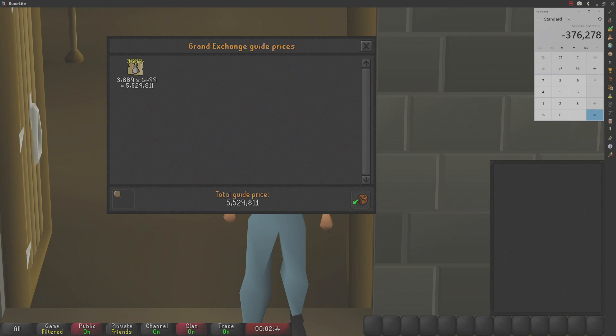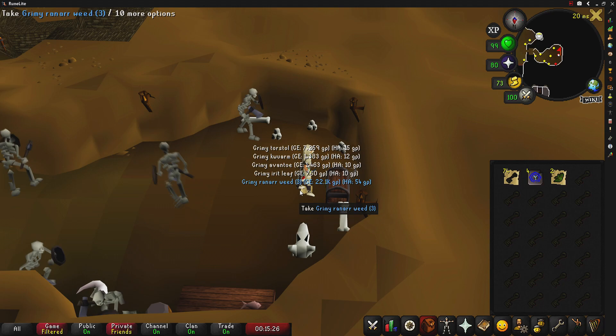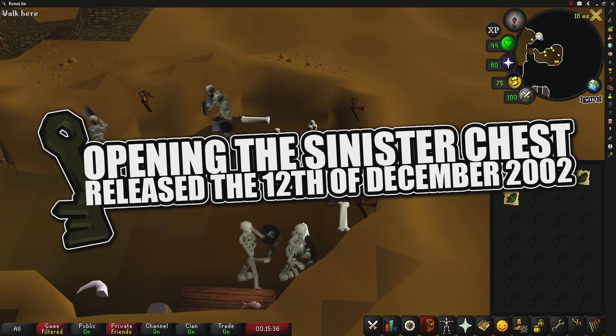Welcome to Season 5 of testing OSRS wiki money making methods. Today's money maker is going to be opening the Sinister Chest, released to the game on the 12th of December 2002.